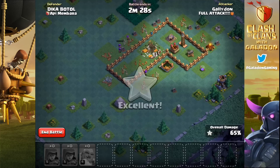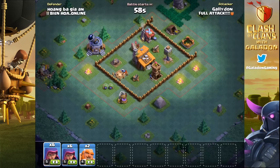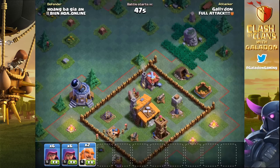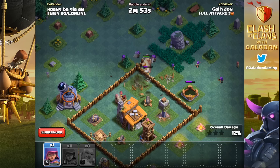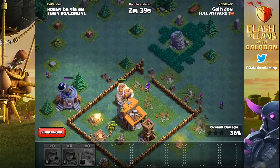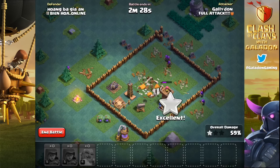They finish off the Builder's Hall and I end up walking away the victor. In this next battle, a slightly different base design with the Crusher a little more well-protected. But I can still use Giants to distract other defenses and then deploy Archers to take out the Crusher before the Giants ever have to get within that deadly three-tile radius. At Builder Hall 3, think of the Crusher as kind of like an Eagle Artillery at Town Hall 11 — it is the most critical defense you have. Remember, the Crusher is the only defensive structure that provides splash damage until you unlock the multi-mortar.